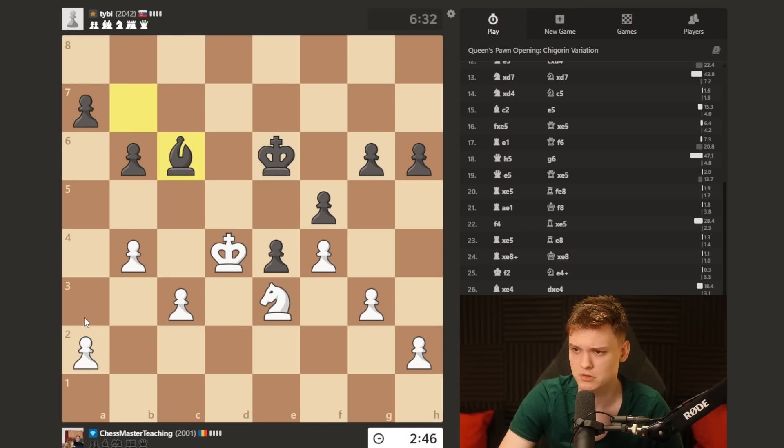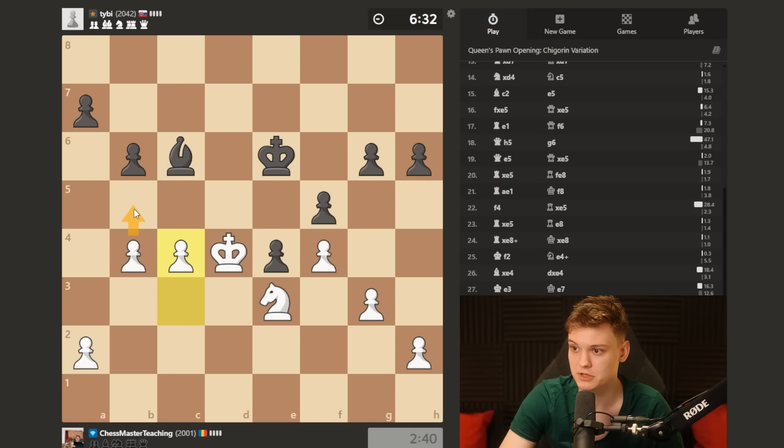Bishop c6 - maybe he's stopping a4, but not sure that matters. C4 interesting, perhaps going b5 and then c5 idea to break. The knight is incredibly well placed because it's still participating in the attack. It can always transfer to the queenside, but simultaneously stopping any counterplay.